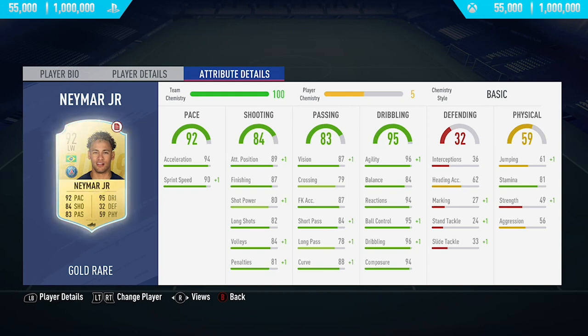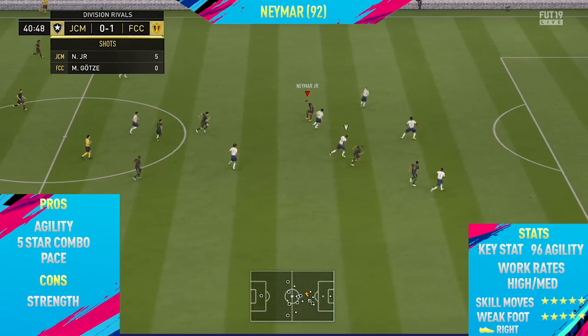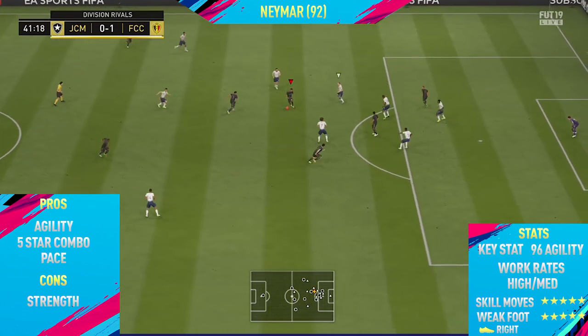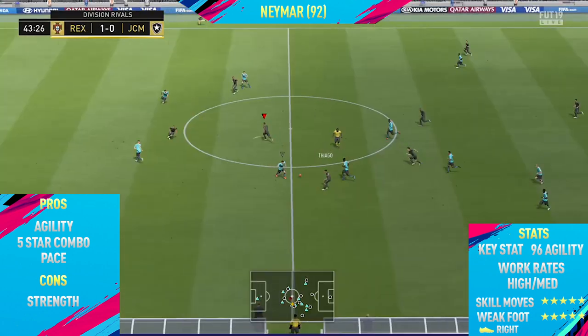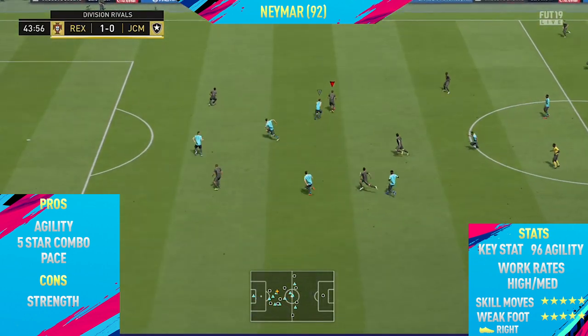Now let's get into the highlights. For 92-rated Neymar, the first pro I could find on this card was his agility. Just like every single year, this guy is one of the most agile players in all of FIFA 19 — he's so quick at performing skill moves and one of the best players in the game for skilling.